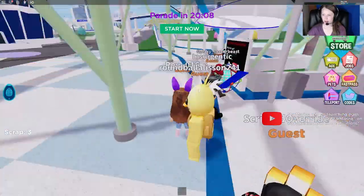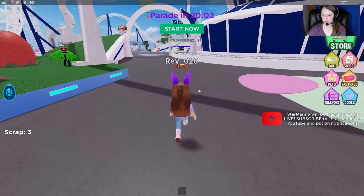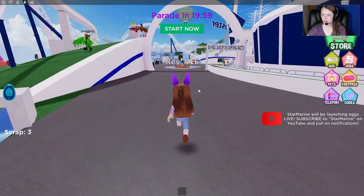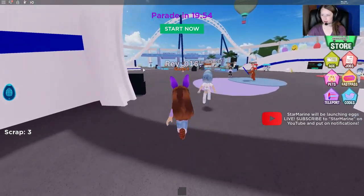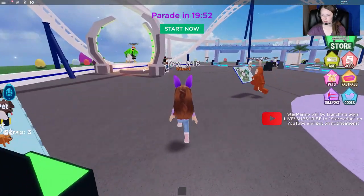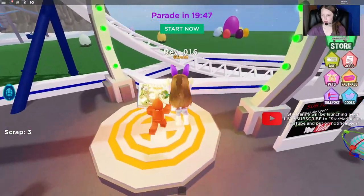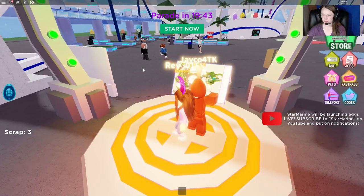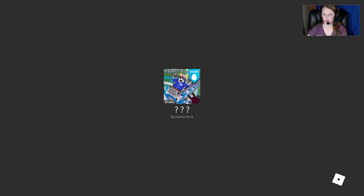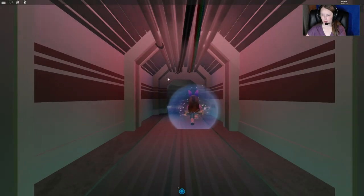We need to do it one more time. I dropped all my salvage somehow. Okay so we're gonna run back over here. We're gonna go find our guy. We don't actually have to talk to him, but we should be able to go ahead and use the teleporter.